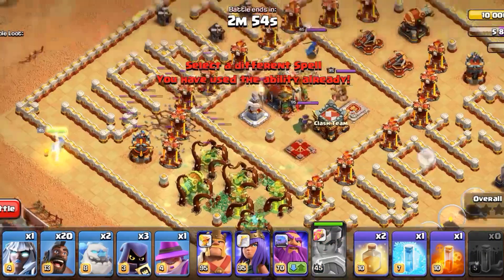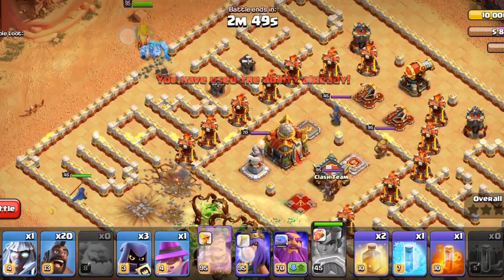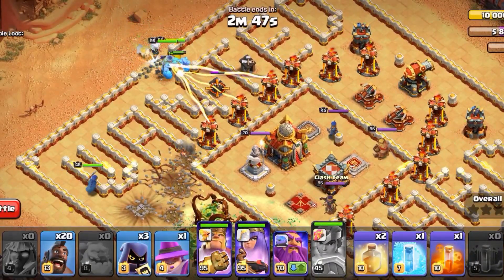Prepare the Royal Champion and use the ability instantly. And as you can see guys, this challenge highlighted the Spearer Rocket of the Royal Champion.